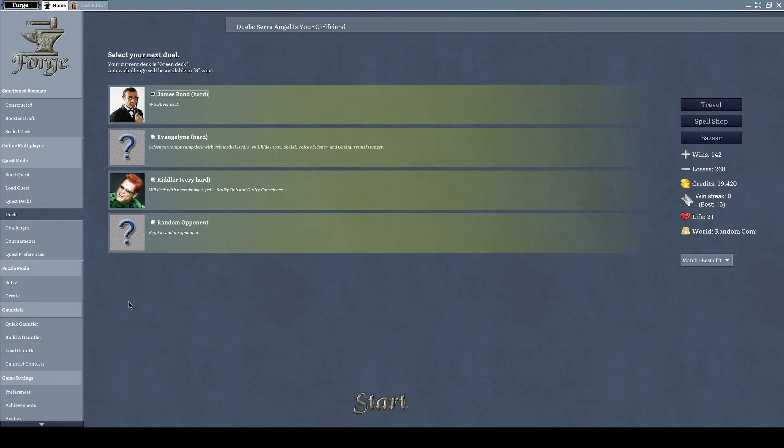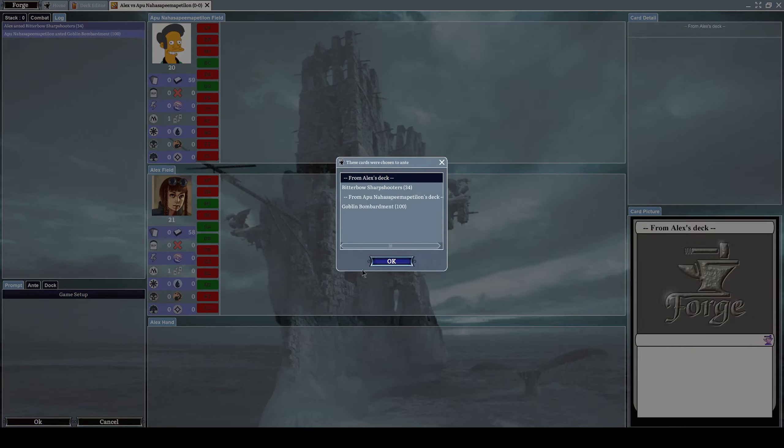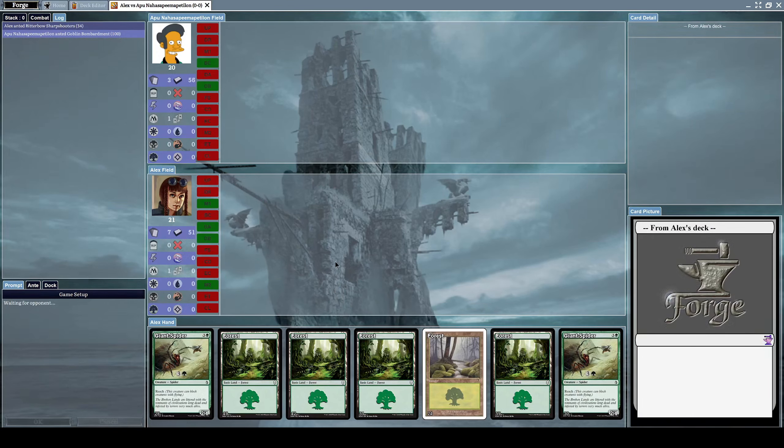Hello everyone and welcome to a new episode of Let's Play Forge. The last two times we've played against opponents that pretty much just defeated us very easily, so I'm very pissed at that. Let's play against a random opponent again — this is not going very well for us. Today we'll be playing against Apu Nahasapeemapetilon. Jesus Christ. Let's see how well we'll do.